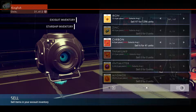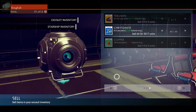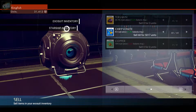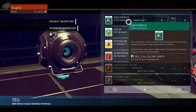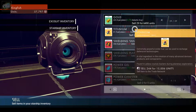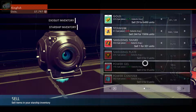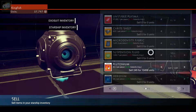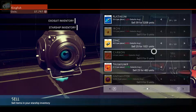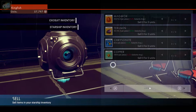Let's see what else I got. I know I got some other things. Let's see if I've got some other stuff I can sell here. That's it — I thought I had some more stuff to sell. Let's check my starship inventory out. Oh, there we go. Let's sell these two items. We sold both of those. That's all I have to really sell at the moment.